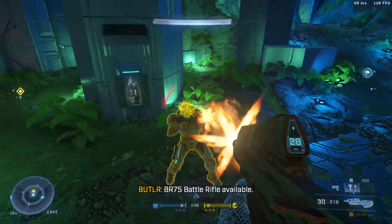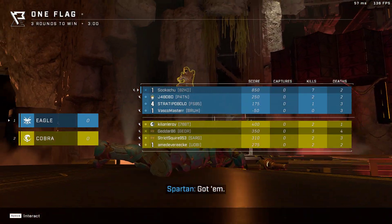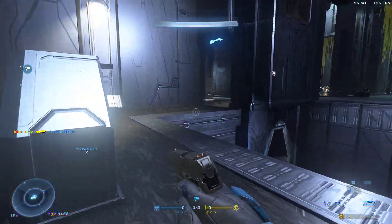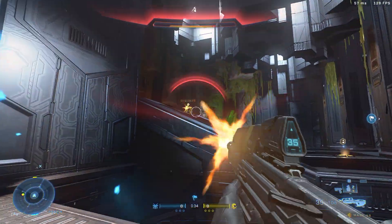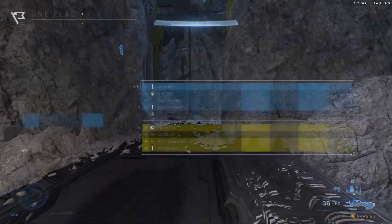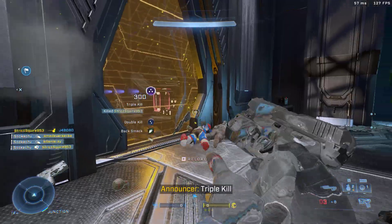BR-75 Battle Rifle inbound. Power Rifle inbound. Flag returned — back and third. Don't think twice next time. Active camo, apply. Double kill. Triple kill.